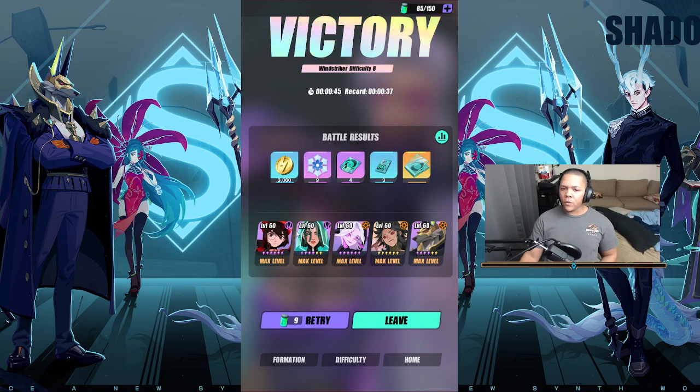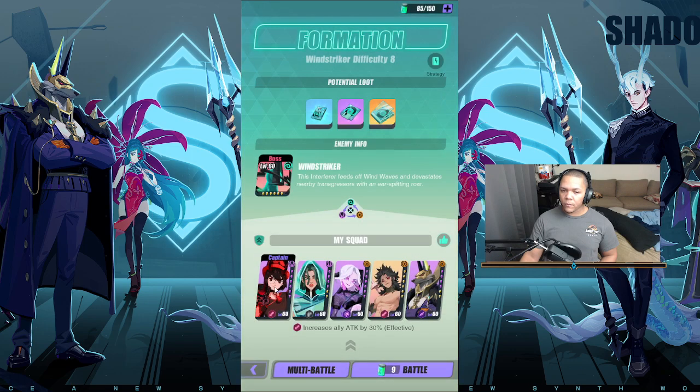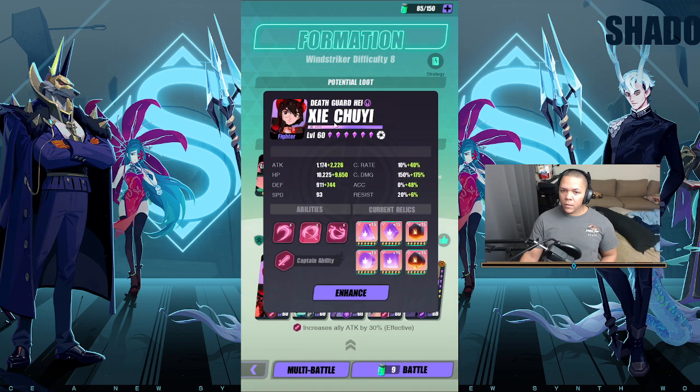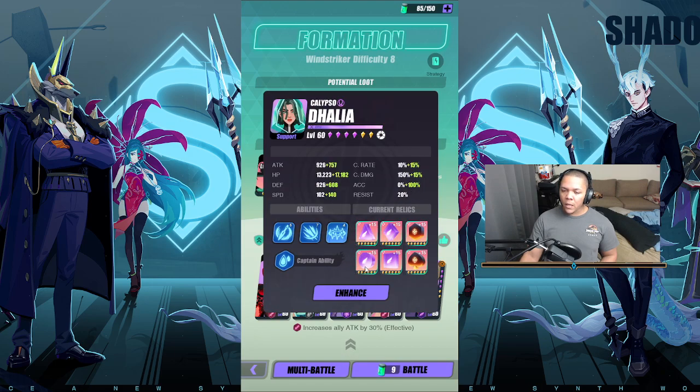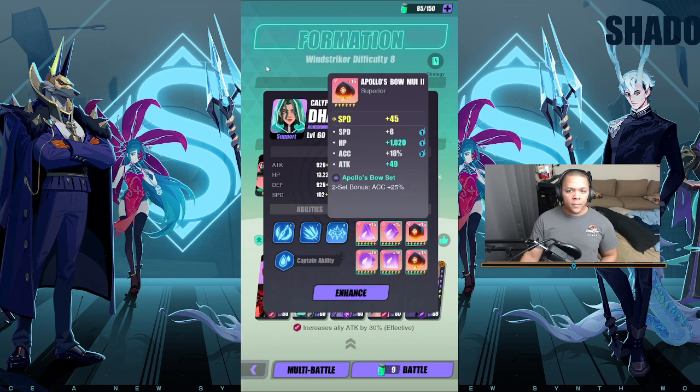This is the build, this is the team that I'm rocking. I have Jang Chui and a Death Guard — he's crit damage, attack, attack of course.